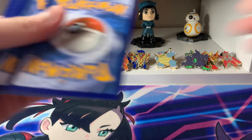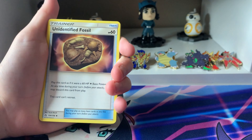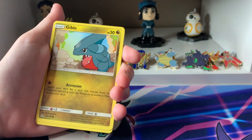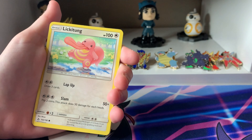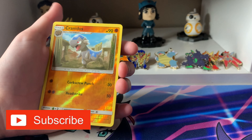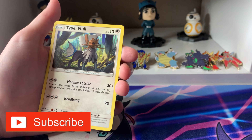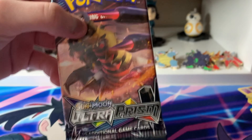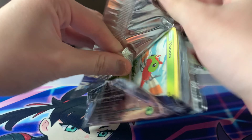Next, we will open up the Dawn Wings pack. Here is the code card. We have a Fighting Energy, Unidentified Fossil, Cherrim, Gumshoos, Gible, Skorupi, Lickitung, Chimchar, Passimian, a Reverse Cranidos, and a Tyranitar.